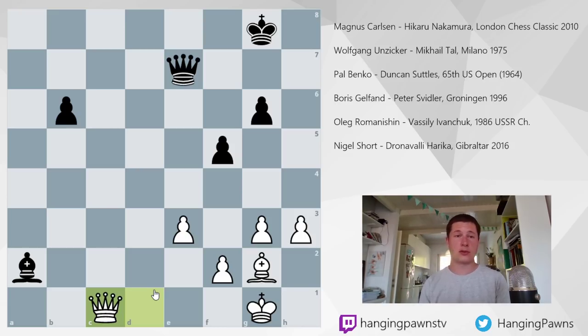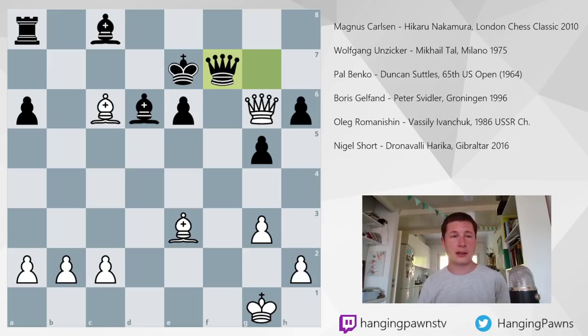Now we are going to go over five positions which are much harder — they are more likely to occur in real games, and you are more likely to miss them in real games. I tried to choose five examples which are basically different, to give you an overview of what strong players see that we don't. The first game we are going to look at is Wolfgang Unzicker vs. Michael Tal, played in Milan, Italy in 1975.